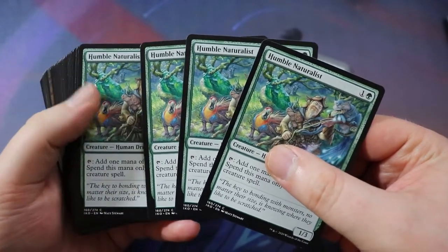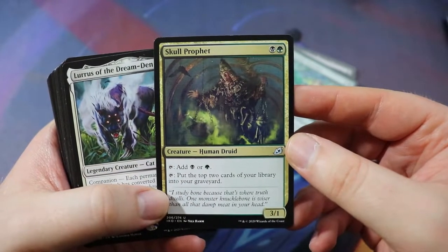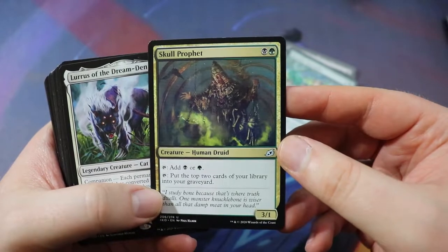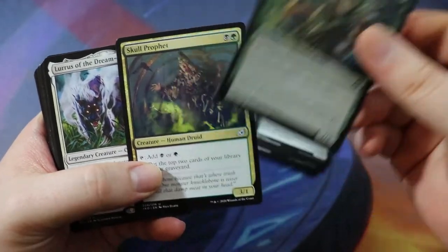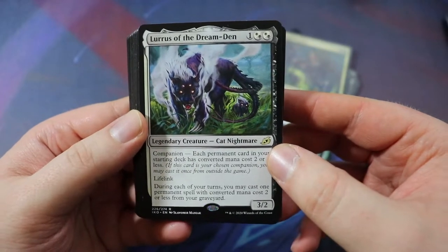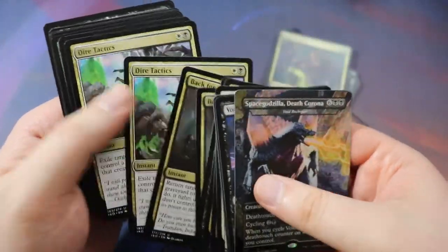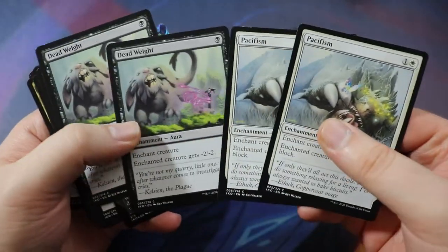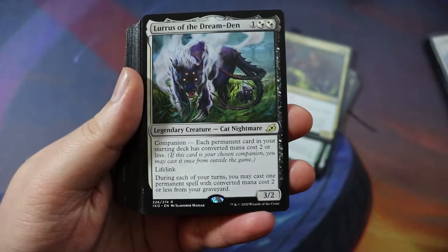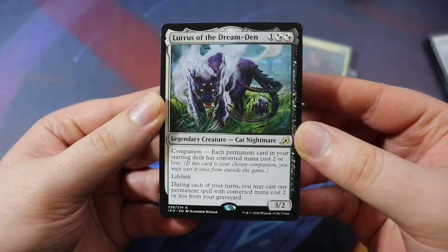Next up we have some ramp. Humble Naturalist — one of the only humans in the deck, so you cannot mutate onto this. It's a 1/3 for one of any and a green, human druid. Tap to add one mana of any color, spend this only to cast a creature spell. Since we're running all creatures, this card is actually pretty good. Skull Prophet — a 3/1 human druid for black-green. Tap him to add a black or green, or tap him to put the top two cards of your library into your graveyard. I'd rather run these over Humble Naturalists if you had them, but he's uncommon so we only had one.